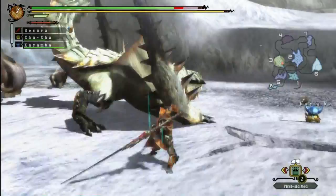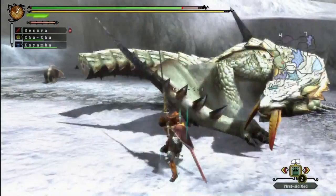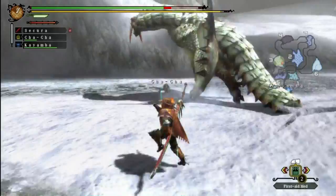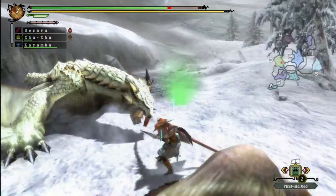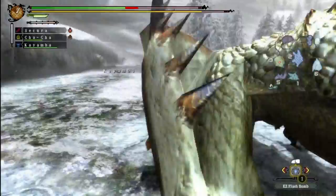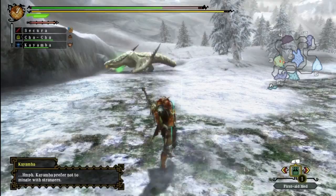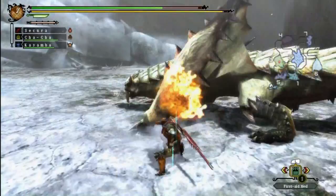You might want to be a little bit careful with the hip check, because if you're on the other side of him when he does that it might hit you on occasion — it kind of has a wonky hitbox. Monster Hunter is pretty much infamous for having wonky hitboxes on a whole bunch of attacks. I haven't played the original PS2 Monster Hunter much but it was really bad in that game from what I've heard, especially with the Plesioth, who we're going to be having run-ins with later on in the LP.